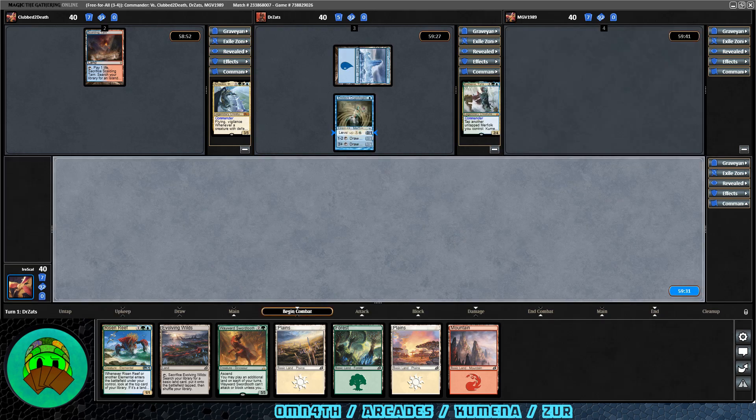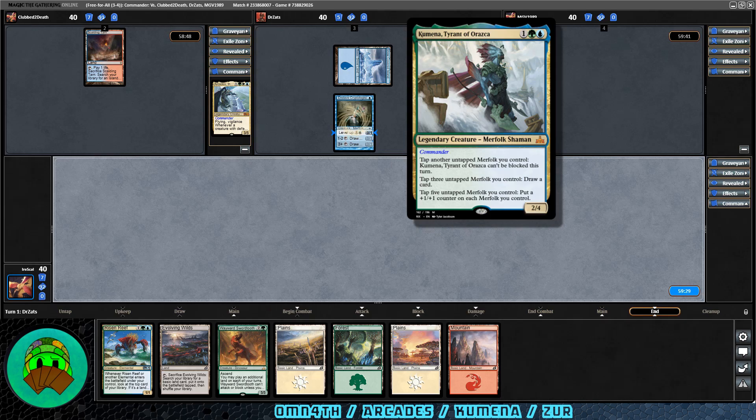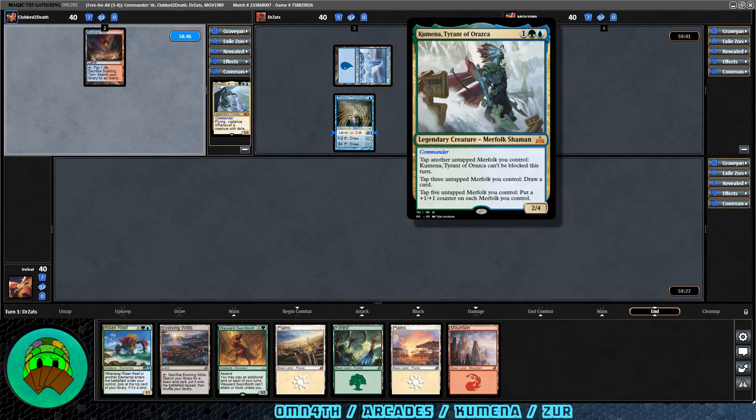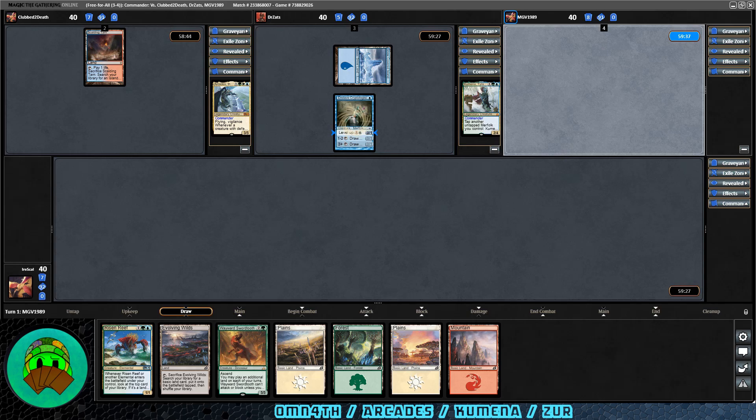Enclave Cryptologist down for the next opponent, who is Kumena, Tyrant of Orazca — one green, blue for a legendary 2/4 merfolk shaman. Tap another untapped merfolk you control: this creature can't be blocked this turn. Tap three untapped merfolk you control: draw a card. Tap five merfolk you control: put a +1/+1 counter on each merfolk you control. So, two aggressively-oriented Bant and Simic decks at the table.